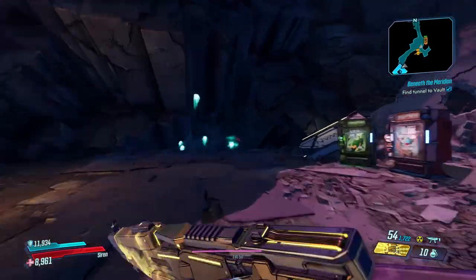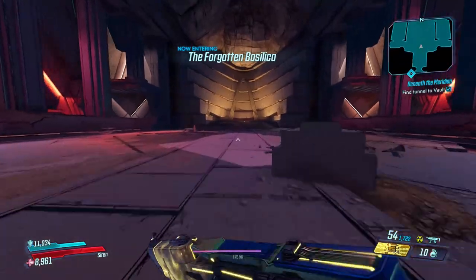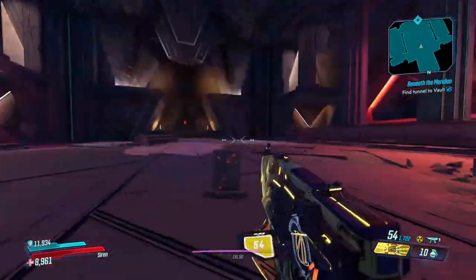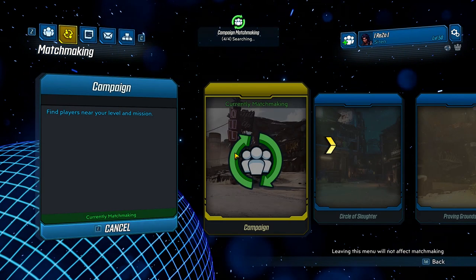Basically I was running through True Vault Hunter mode, made it to the first vault monster and Maya just decided to not progress through to the vault room, and the quest became bugged. I quit the game completely, reloaded, I ran through the area in different ways — nothing would work.